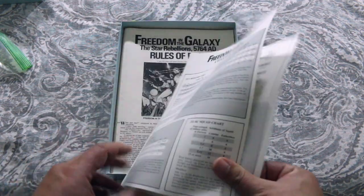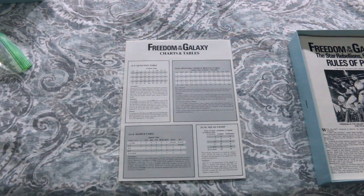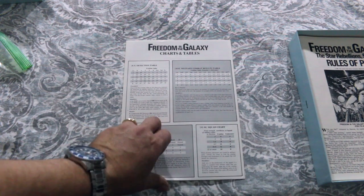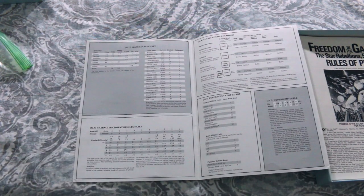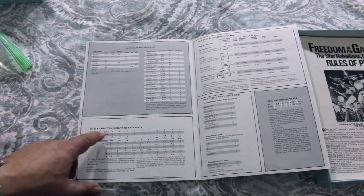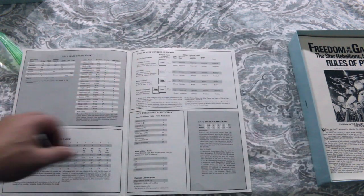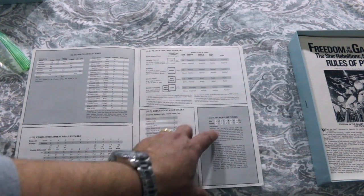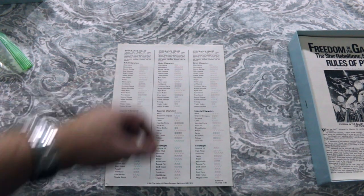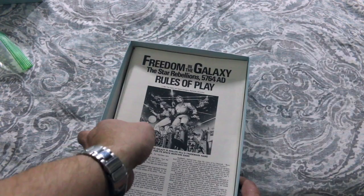It's several pages. It's got a detection table, military combat results table, search table, squad chart, irate locals chart — must be for the city of Chicago — character combat results table, planet control summary, force point cost chart, and hyper jump table. And here's your endurance charts.